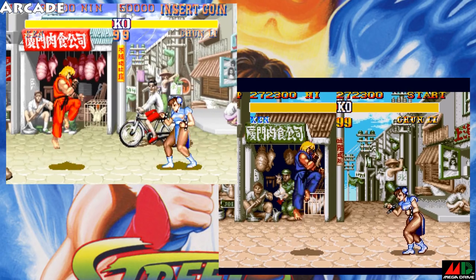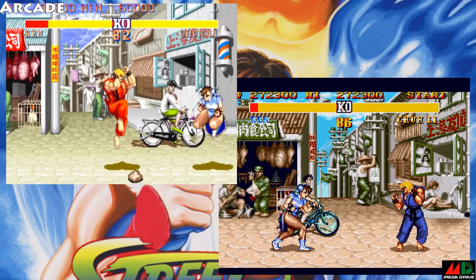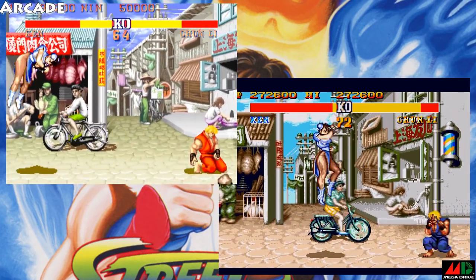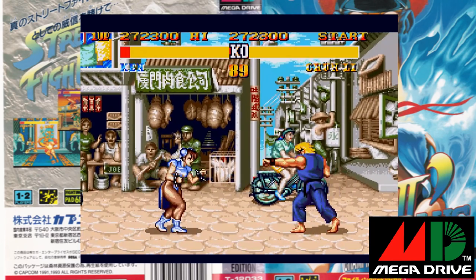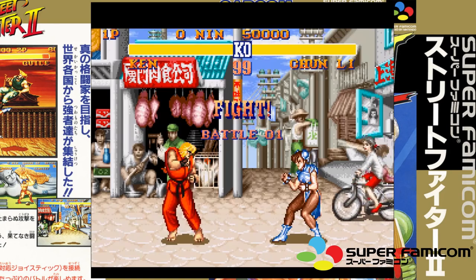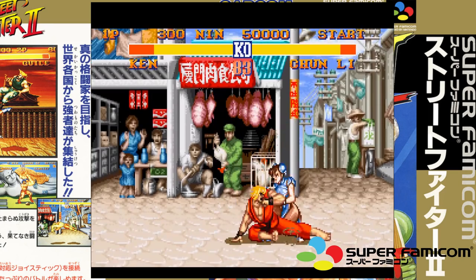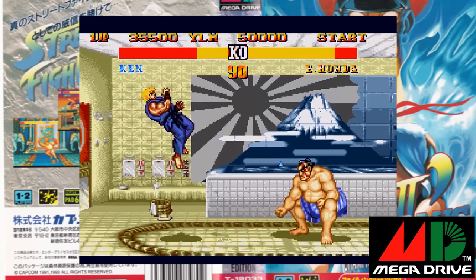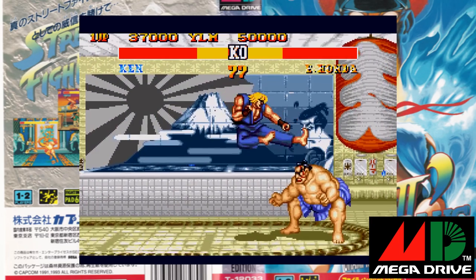Sure, the graphics take a hit due to the lower resolution — look at Chun-Li on the different versions; on the Mega Drive she might as well be made out of Lego. But it's still just as fast, just as smooth, and it still has the same scrolling found in the arcade. This port always gets criticised because people say the SNES version had much better music, but the Mega Drive samples are rough as arseholes, yet the actual music is pretty good. The main thing is that this still plays like Street Fighter does in the arcade, and as long as it does that, it doesn't matter how high the characters roll up their sleeves.